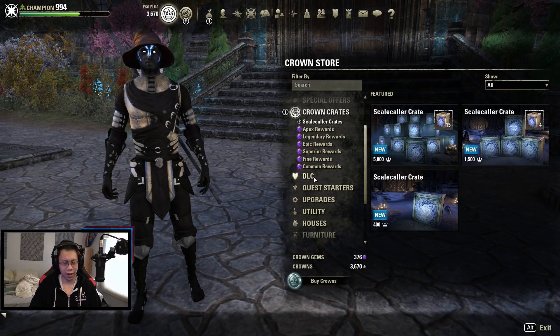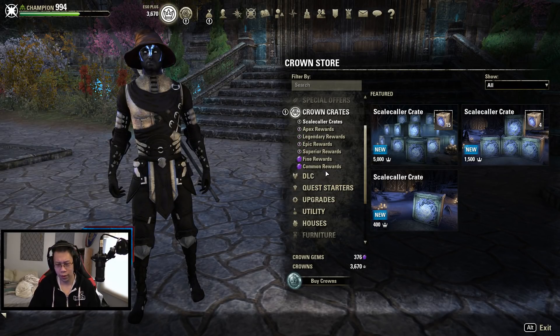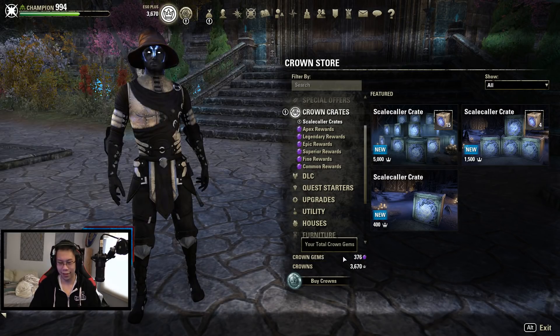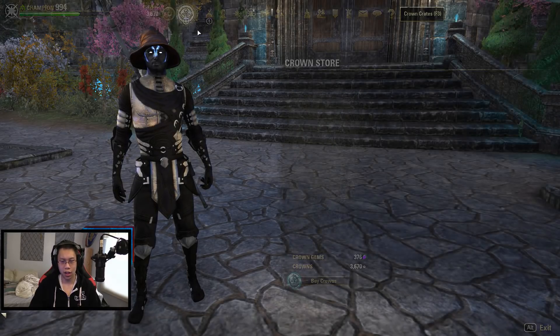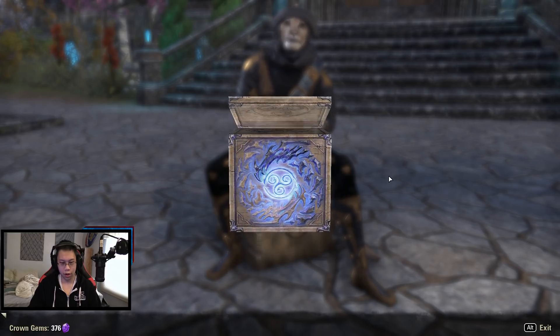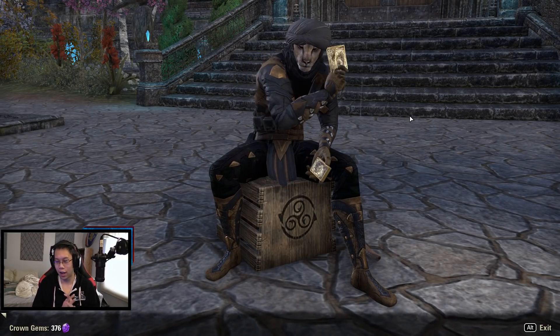I had leftover crowns anyway, so we're going to be buying 30 crates and hoping for the best. This is about a hundred bucks worth or something like that. We also had a lot of crown gems saved up from last season because we didn't really get anything good. Alright, let's start it up!